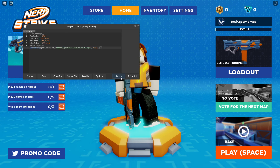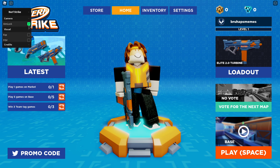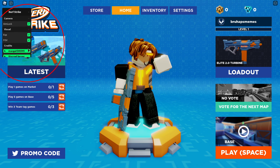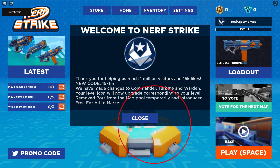Open your executor, attach it, and then execute it. You should see the camera, aim lock, ESP, and credits — credited to MaxGap5.